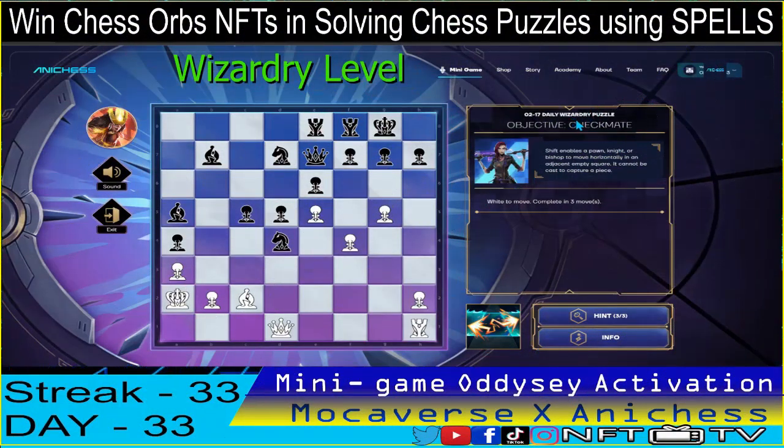For the wizardry level, we have the objective checkmate. We have to complete it in three moves using the shift spell. This one is easy, guys. The king is enclosed, so to make an opening we will sacrifice the bishop — captures the pawn in H7, check.